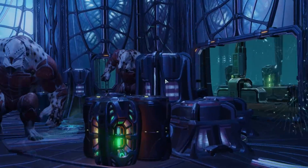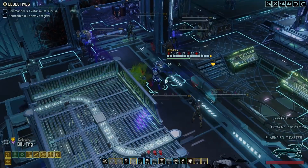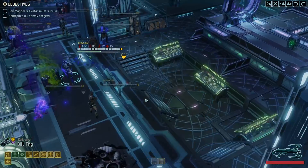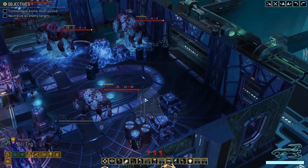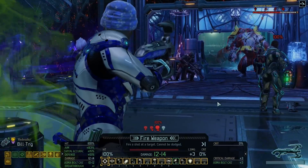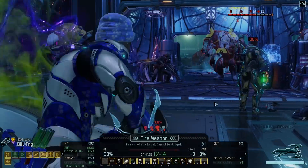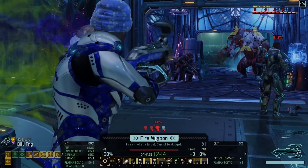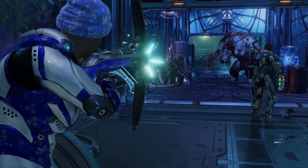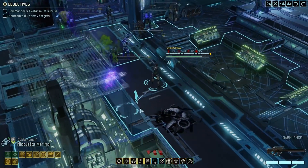That's a lot of damage we'll have to do. We always have something like Banish, but I'd rather keep Banish for the final room. Bill still needs a reload. Let's start from the Prime - we'll kill one Prime on this turn and then another Prime on the next turn, because that's still a lot of damage.